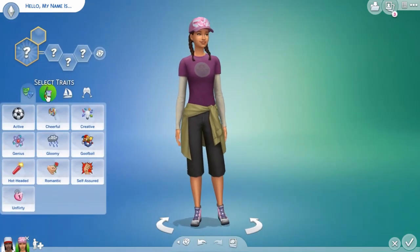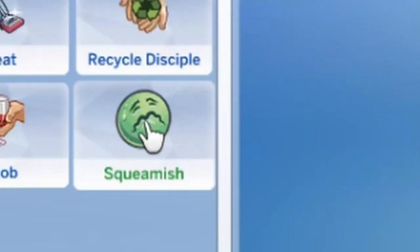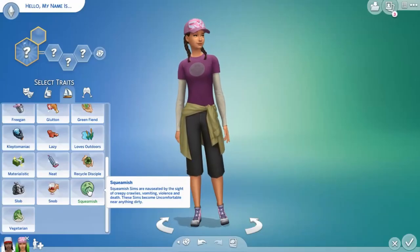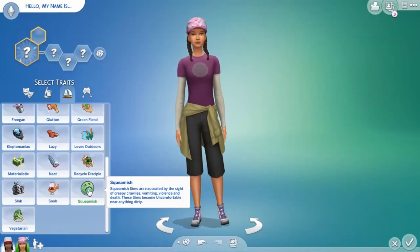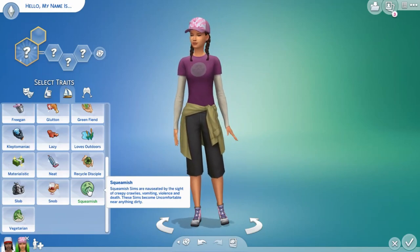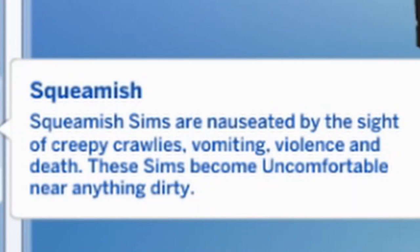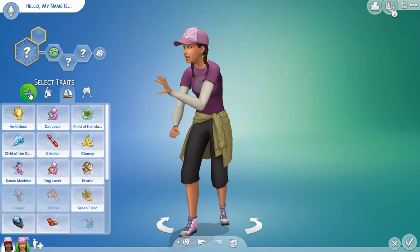There's a new trait that comes with this pack - the Squeamish trait. Squeamish Sims are nauseated by the sight of creepy crawlies, uncomfortable near violence and death, and uncomfortable near anything dirty. Oh my god, that is literally me - I didn't realize I was squeamish! I guess this is what I'm going to give my Sim-self. We also have a new aspiration - Outdoor Enthusiast - for Sims that want to experience everything nature has to offer.